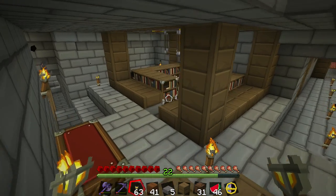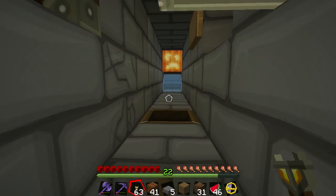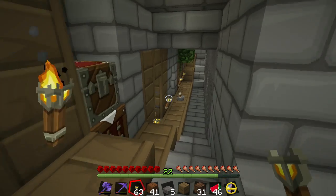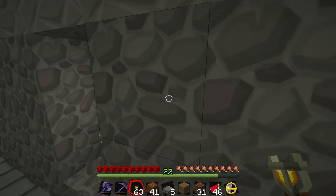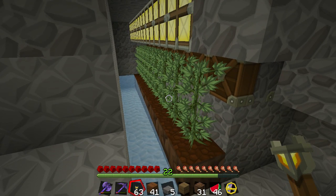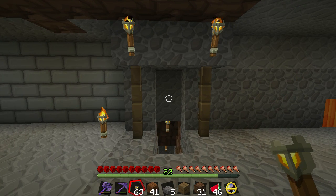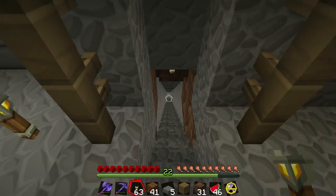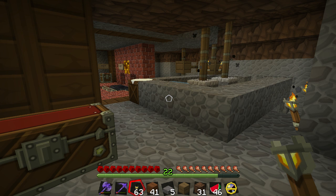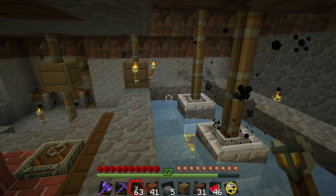Inside the underground lab, I have an enchanting table, a pretty dandy slime farm, I have my wolf dung producing factory, courtesy of Sergeant Slate, a strip mine, a nether portal, and a concentrated bear than wolves working area. As you can see, none of this is automated. Everything runs manually.